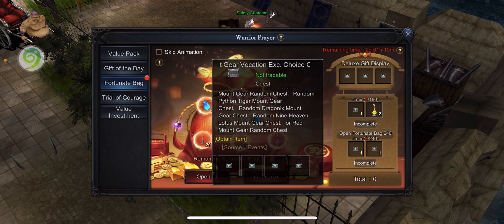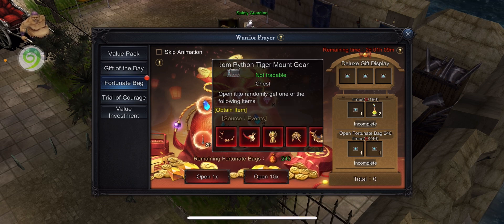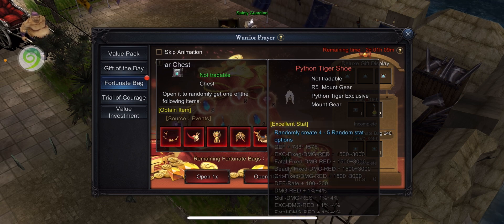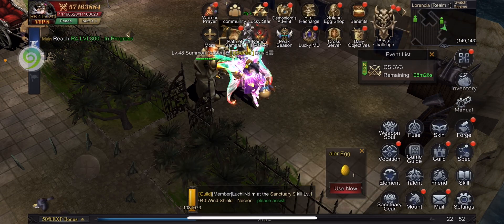I can also get the red ones, but for the red ones, at the beginning when these events first happened on my server about two months ago, I only got one choice, which was the random Python Tiger mount gear. I opened one and got a red Python Tiger mount gear, but unfortunately it is Python Tiger exclusive — it requires me to have a Python Tiger, and the Python Tiger is very expensive.